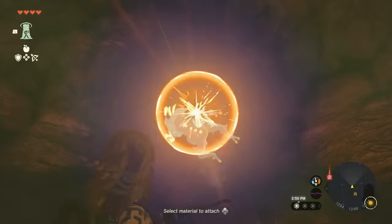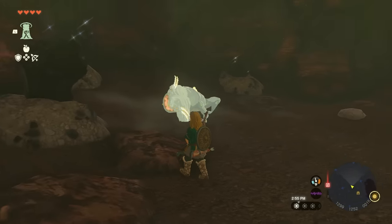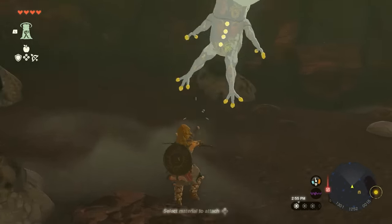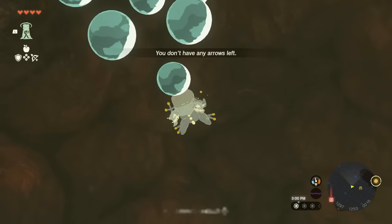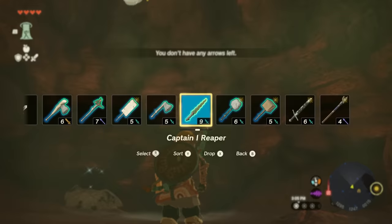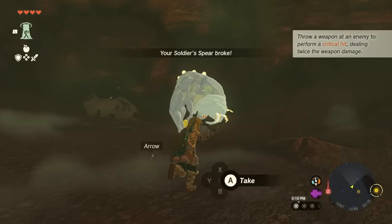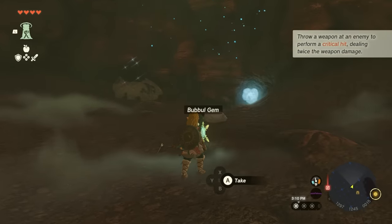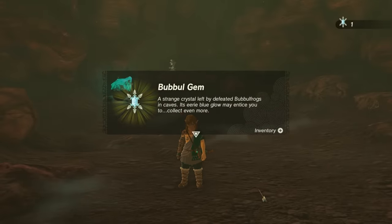As soon as you spot one, all you got to do is get a nice little headshot on this guy. He's going to drop down and the boobo frog is going to pop. There we go — the spear works. And when you knock out that frog, the gem is going to drop. This is the boobo gem.